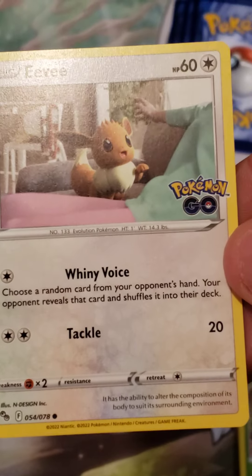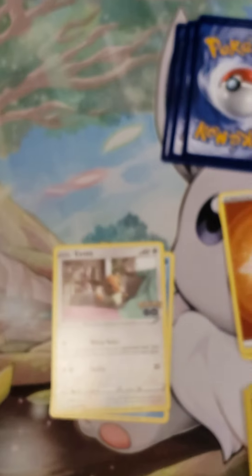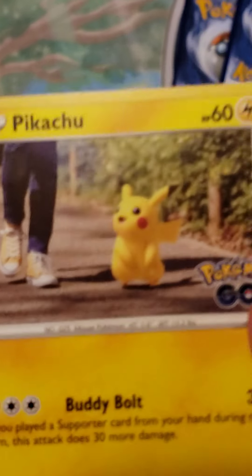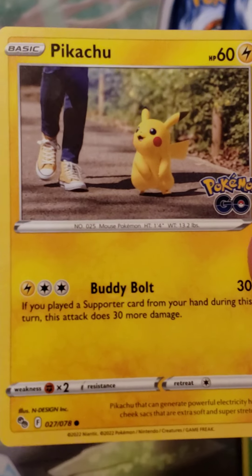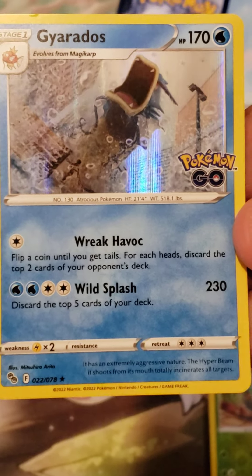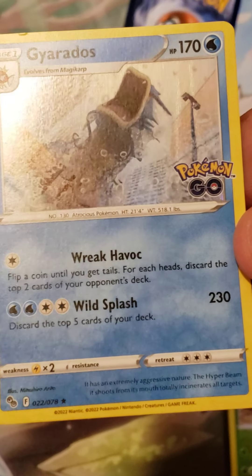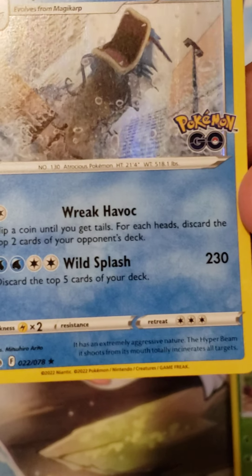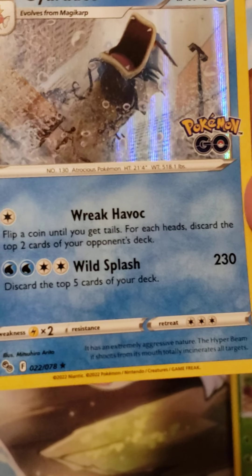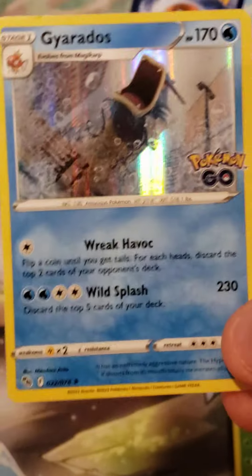Eevee — one of my favorites! Oh yes, I like this. That means I can actually get that one card too — I like how this is playing out. And another Pikachu. I won't complain too much, I do like the way the card looks. Squirtle, not bad. I got a Gyarados and a Magikarp in the same booster pack — this is pretty cool! Oh my god, I love that — wreaking havoc, that is sweet. Wild Splash — just 230 damage! Discard five cards off the top of your deck, I think that's worth it — that's almost as strong as Charizard was at one time.